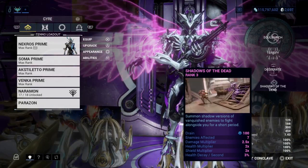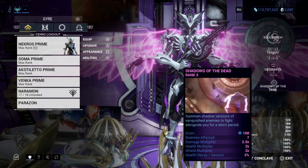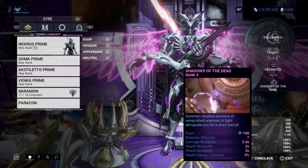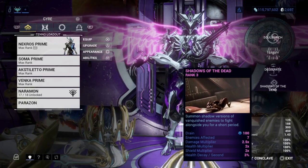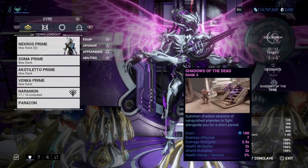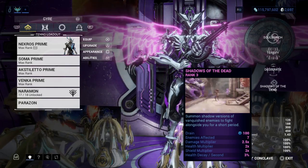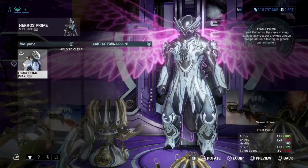Shadow of the Dead, with another great augment mod, lets you bring back enemies that you kill using the fourth ability. It has a duration, and their health decays at roughly three percent every three seconds. With the augment mod, enemies you summon will absorb damage instead of you — the damage gets linked to them, similar to Trinity's Link ability, so your shadows take the hits.